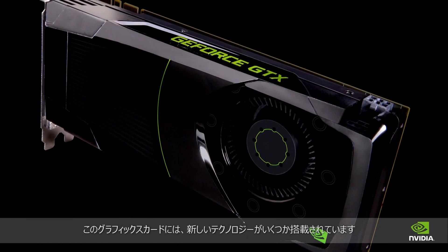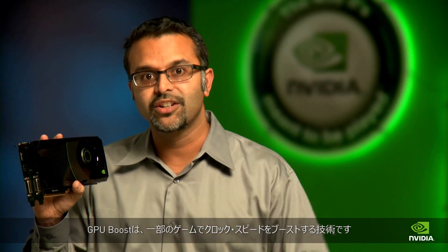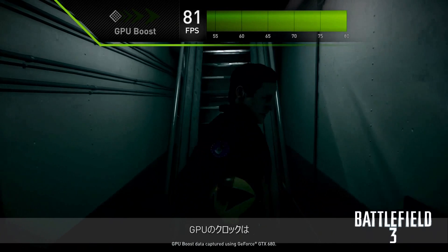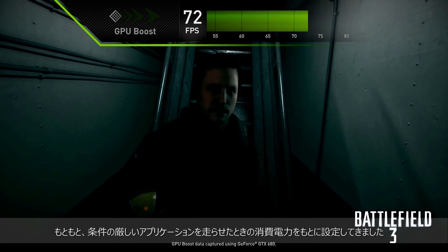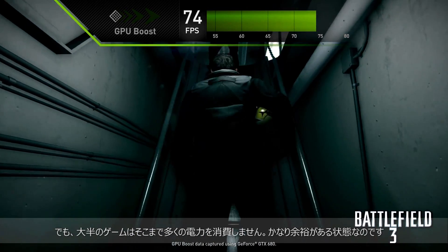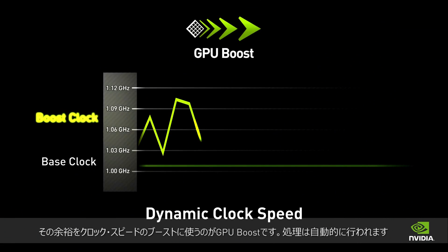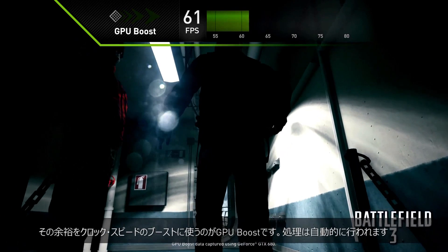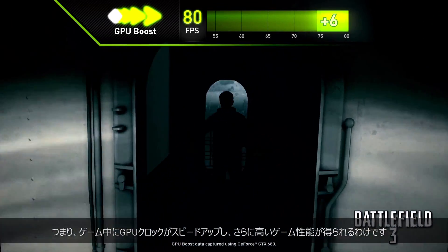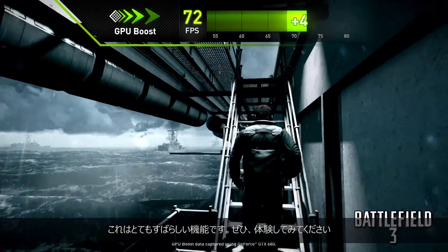We invented some new technology that goes hand in hand with this graphics card. The first one we call GPU Boost, which boosts your clock speed when you're playing certain games. We used to set our clocks based on the power consumed when running a really stressful application. We found there are a lot of 3D games that actually don't consume that much power, so GPU Boost converts that extra power into increased clock speeds automatically. The result is you'll get a boost in your GPU clock that results in increased gaming performance.